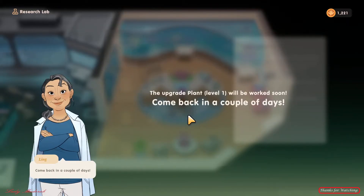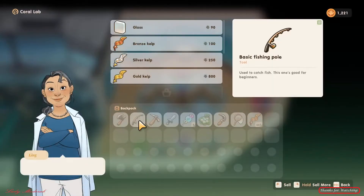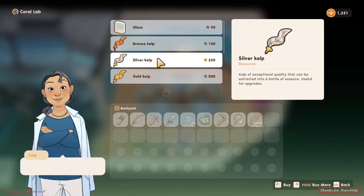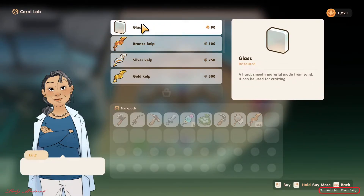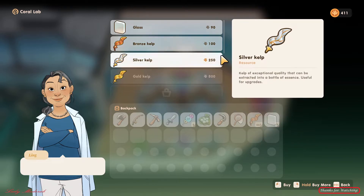Now if you don't have the bronze scale or silver, you can spend here — you need to buy from this shop. Because I don't have enough, I'm going to show you how to make the essence.